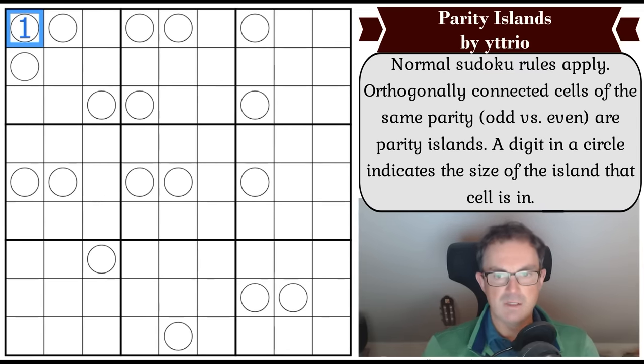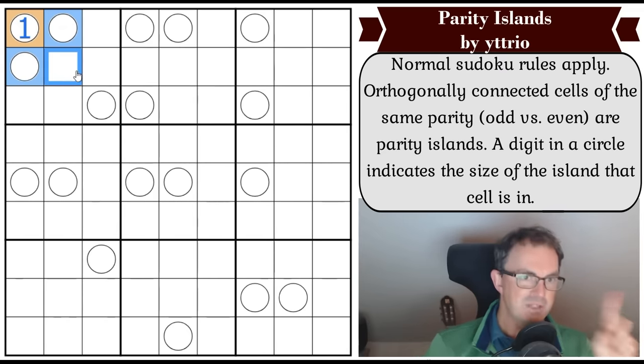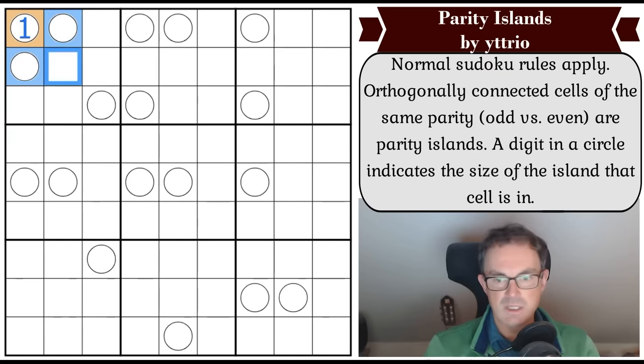We'll make it orange because orange and odd begin with the same letter. Those two cells must now be even, and that cell must be odd - because if we connect these up in an orthogonal set we've got another problem, because they'd both be part of the same parity island and have to contain the same digit, and that's not going to work.